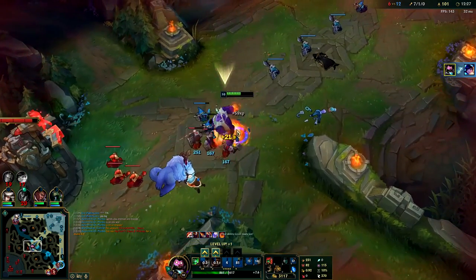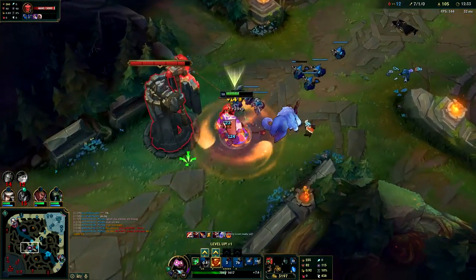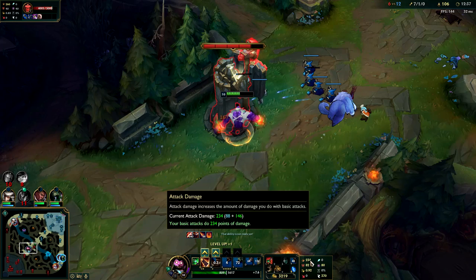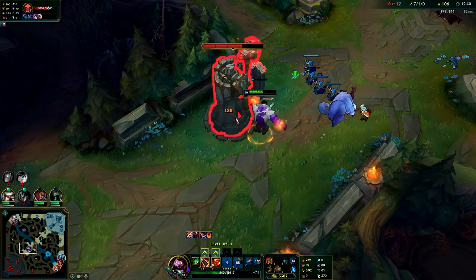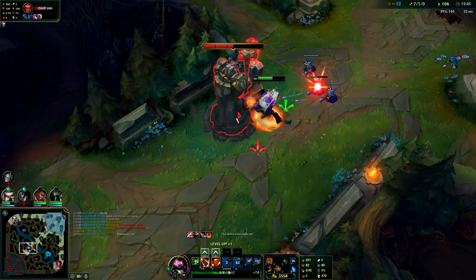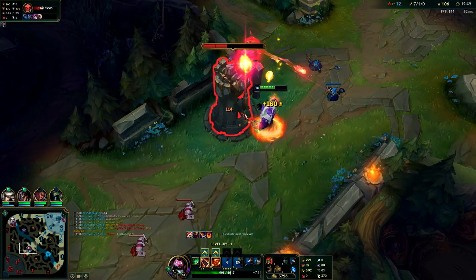Telling you guys - pick Mundo against AP enemy comps. Even if you don't have too much practice on him it's such a good pick. Watch this - I'm going to mash this turret. 230 AD right now, 12 minutes into the game, 230 AD at half HP. She hasn't even spawned in yet - I could probably take this whole turret unless someone comes to stop me.